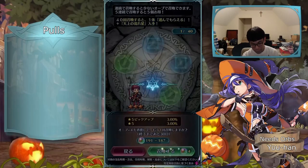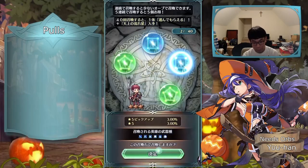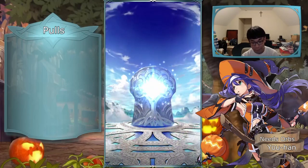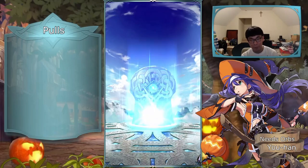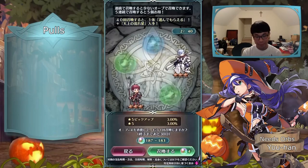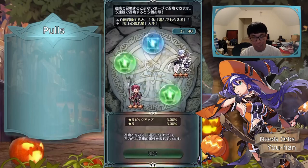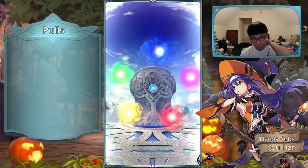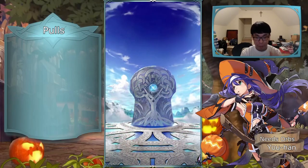If we somehow get super lucky and get two Corrins and one Duma really early, I'm gonna switch to the flame banner and just dump the rest on Lyn. She's at plus four right now, so I think she's in a good enough spot to save for her rerun. I should have enough orbs by the time she comes back in the double special banner.